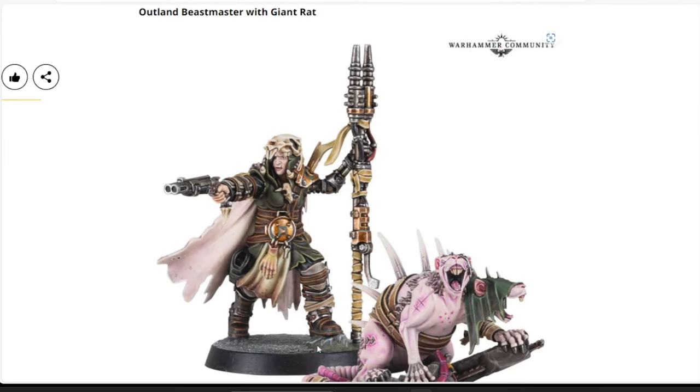Next is a direct-only release: the Outland Beast Master with Giant Rat for Necromunda. This is a Forge World resin sculpt pack — some interesting new sculpts including a double-headed rat and a female beast master. Beast masters have been quintessential throughout the ages, so it's cool to see a new Outlands model. These come together in a single pack for $47. Cool sculpts, though it's a shame they're in resin and a little on the pricey side.